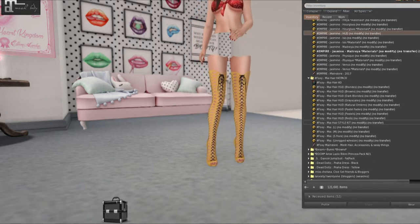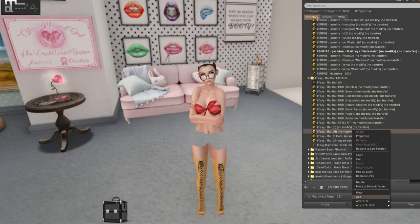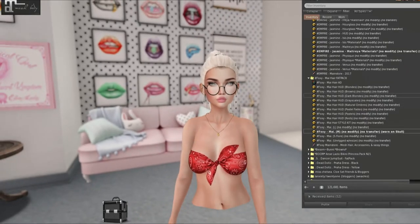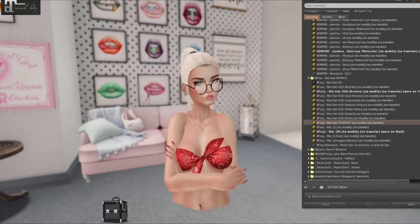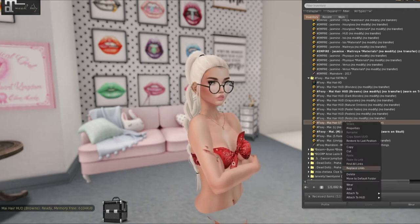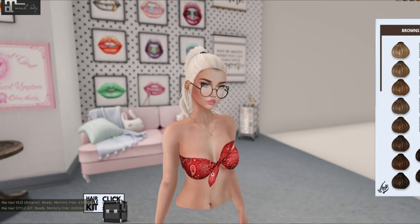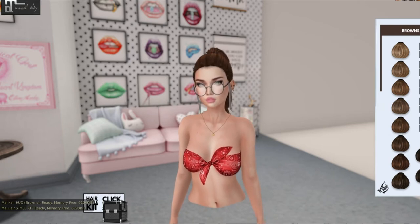We have Foxy and this is the braid hair. We're going to take off our Lickatira hair and put this on. I normally like to put on the medium just to be safe since the small is for the Fiore head. Let's put it on the Browns HUD. These come in blondes, browns, dark blondes, grayscales, natural ombres, pastel fades, pastels, and red. They come in large, medium, small Fiore, and also unrigged. Unrigged is normally best for fursonas if you are a furry in Second Life. This is the Browns.